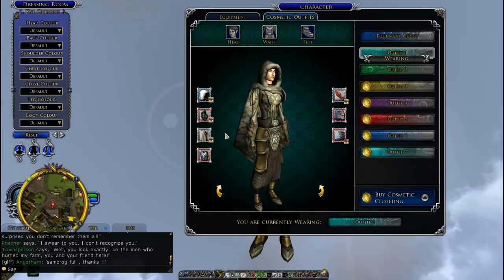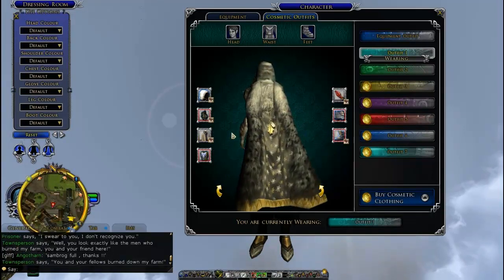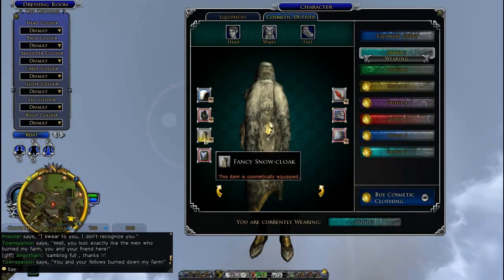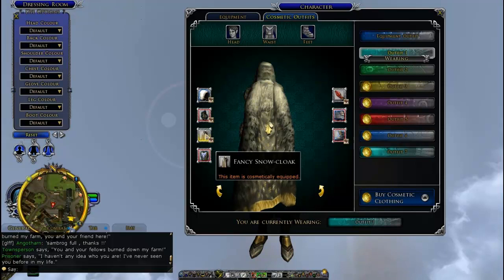This whole thing is in white. This cloak — fancy snow cloak — you can either buy this at the auction house if someone has it up, you could borrow it from a friend, or get it at the Turbine Store as well.